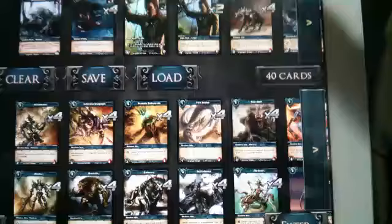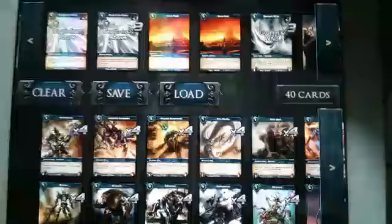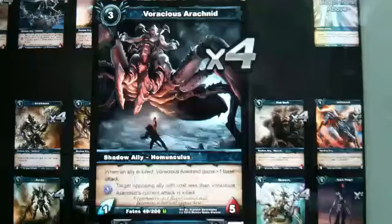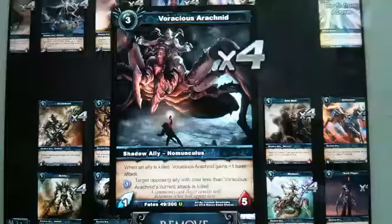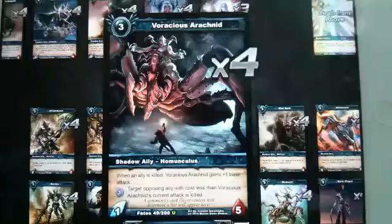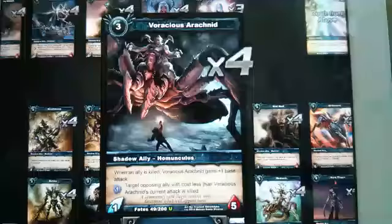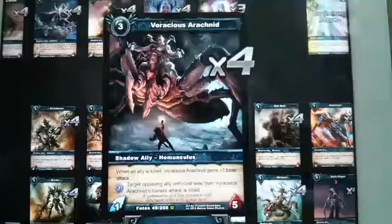So what we've got to do is fill our deck with cards that use Shuttle Energy. The Shedder Fates card is very good at it — the Voracious Arachnid. It uses one Shuttle Energy to kill any other ally and any opposing ally with a cost less than the Voracious Arachnid's attack. And it gets a plus one attack whenever it kills anything. So we'll be using that a lot, not only buffing the Voracious Arachnid itself, but also the Leviathan.